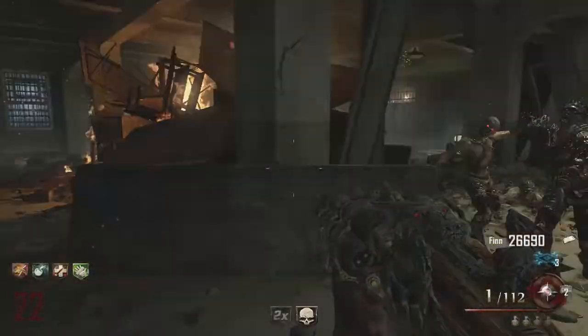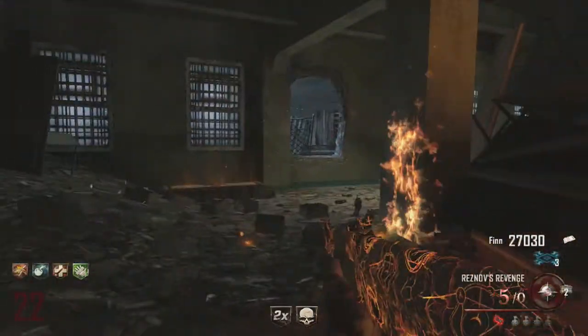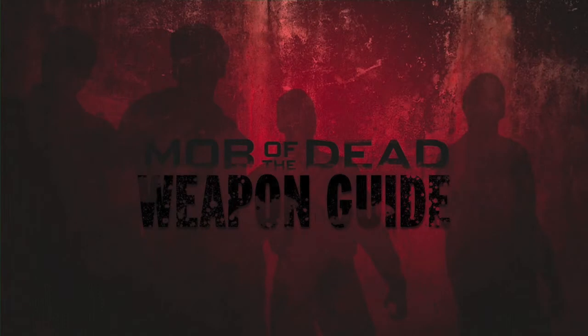It is a necessity to get to higher rounds and it's a cool concept combining a Gatling gun and Blunderbuss. Coming to the end of the episode — I'll be covering the Acid Gap, the Vitriolic Withering, the Hell's Retriever, Hell's Redeemer, and the Golden Spork in the next episode. This episode took me ages to make, so please like it. I'll see you guys in the next episode. Thank you.